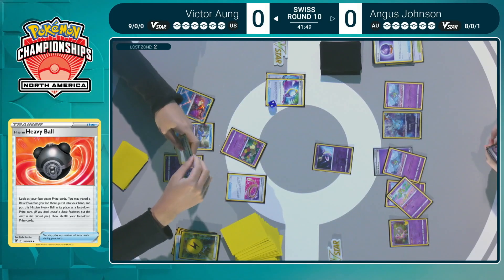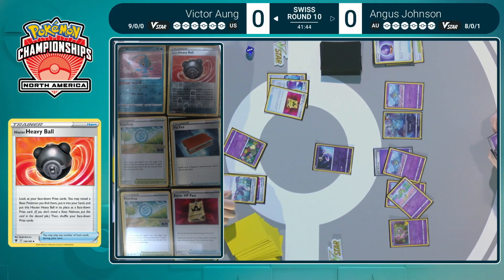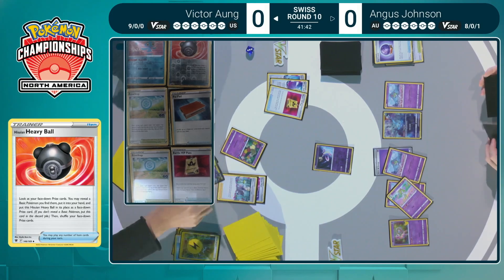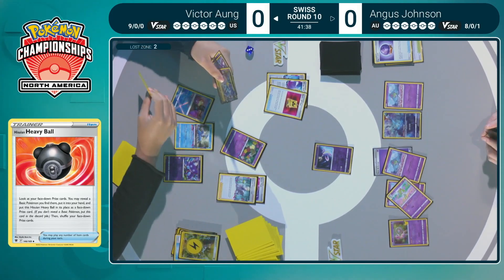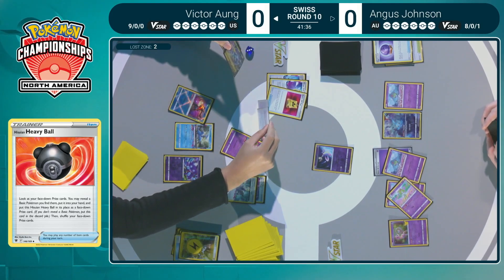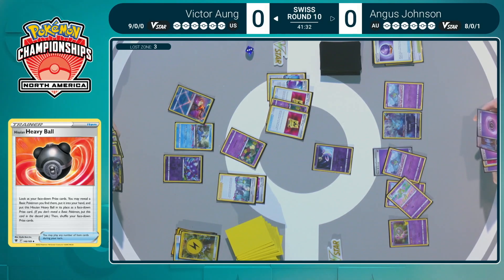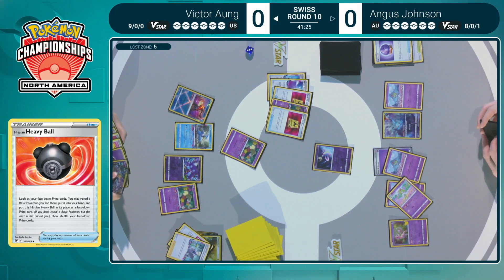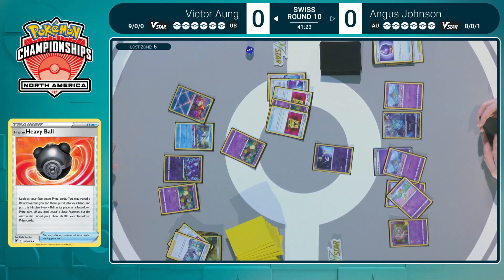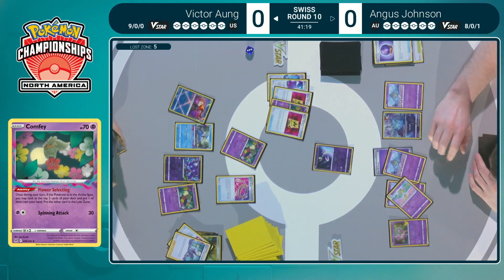Cresselia gets brought up to the active — the one Pokemon that can take a hit from Spit Innocently. Colress's Experiment found off the first Flower Select, getting rid of Battle VIP Pass. That's exactly how you want it — and getting rid of another one. This hand is opening up. You really cannot ask for a better choice from Comfey: choosing Colress, which is essential, and losing a completely useless card — that's the dream.